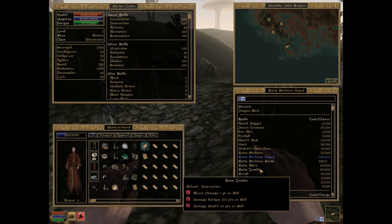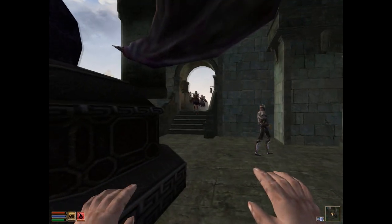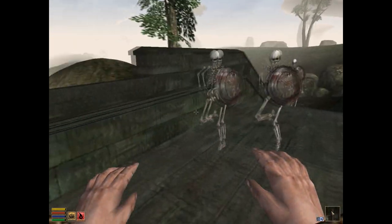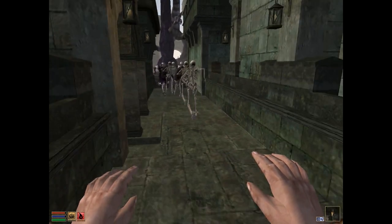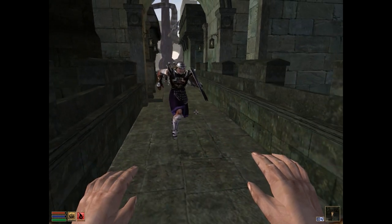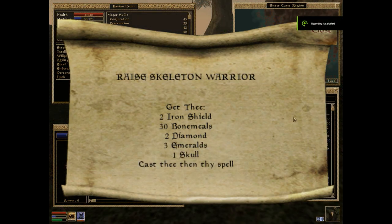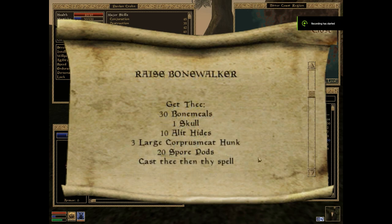But even a patient player isn't safe from the second problem: the spell ingredients. Remember my recent video about the corpse preparation mod for Skyrim, where I gave it a hard time because of the stupidly expensive and hard-to-get ritual ingredients? Well, this mod manages to outdo that one. To summon a basic skeleton, you require 1 iron shield, 20 bone meal, 2 diamonds, and 1 skull. 20 bone meal alone will take you several tomb raids to accumulate, and for the weakest summon, this would already be bad enough.